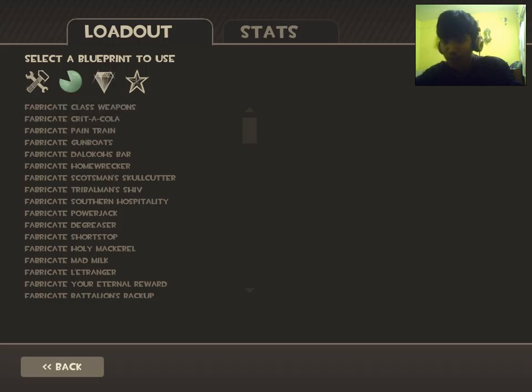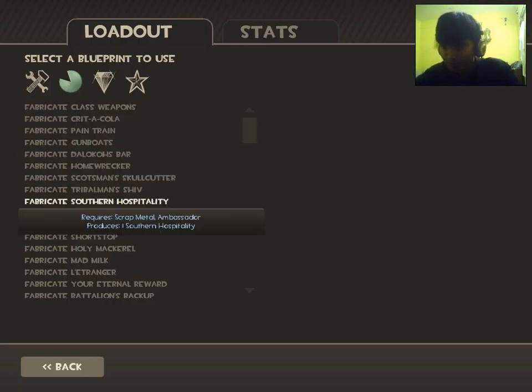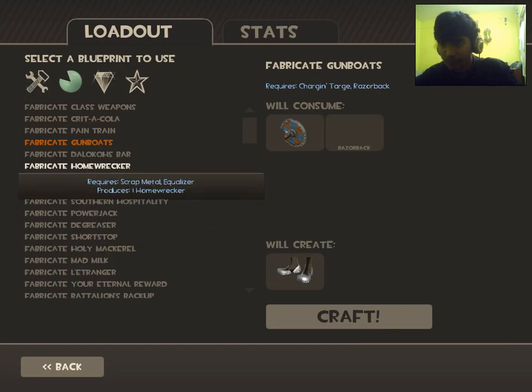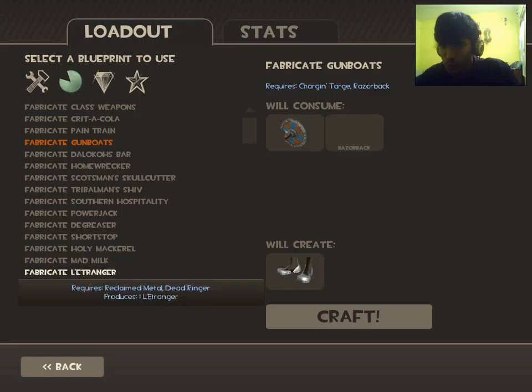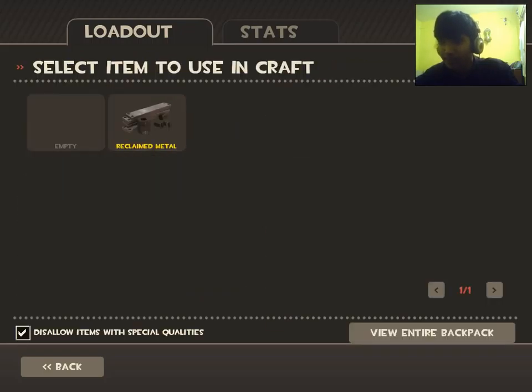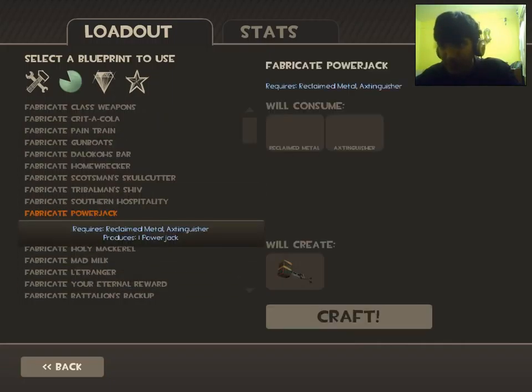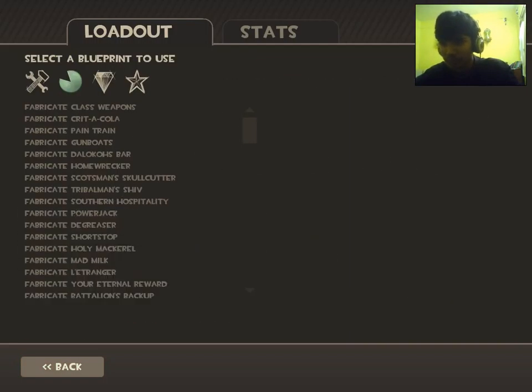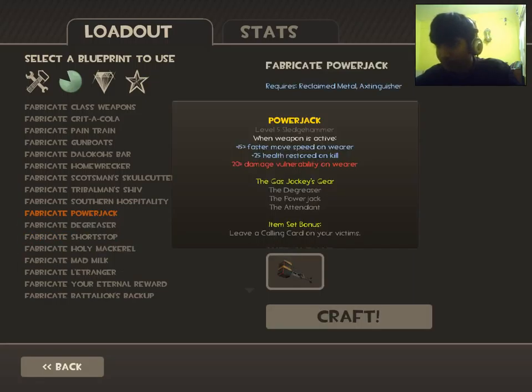All these metals and tokens are used in crafting. All the weapons in Team Fortress 2 — from first to last — are listed in the crafting menu. If you want a specific weapon you don't have, but you have extra weapons and metals, you can craft it. For example, to craft a Power Jack, you need a reclaimed metal and a special weapon called the Axtinguisher, which is a Pyro melee weapon.